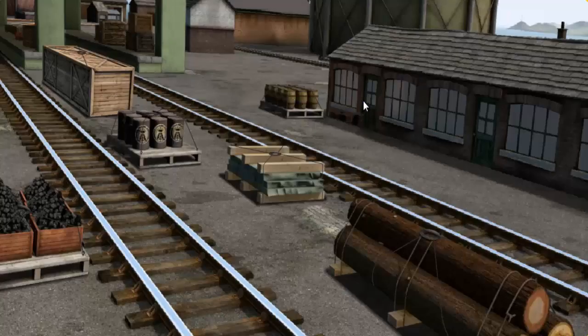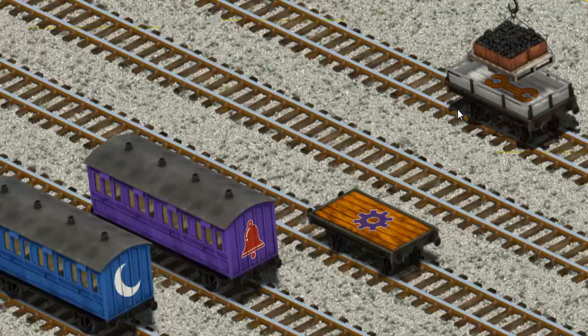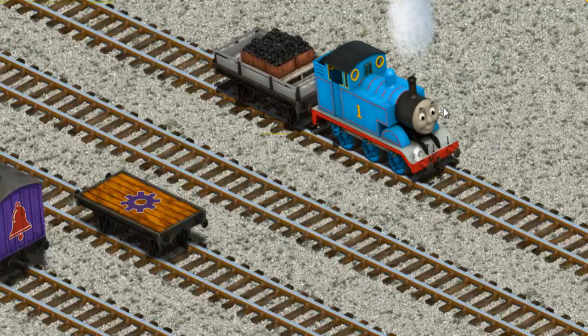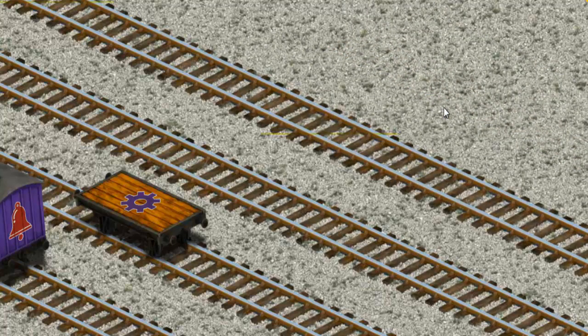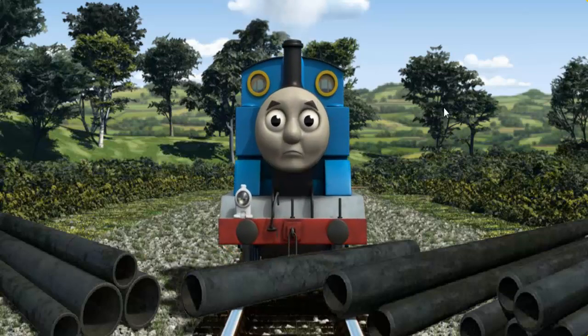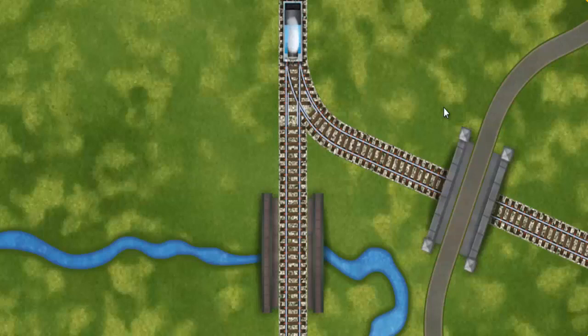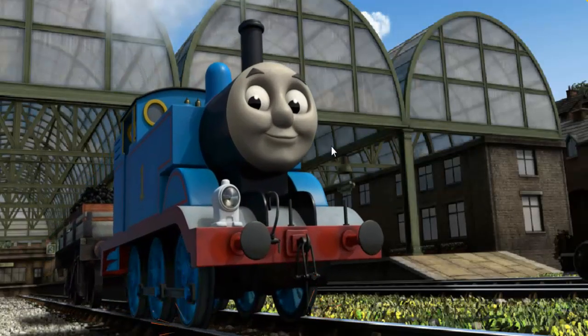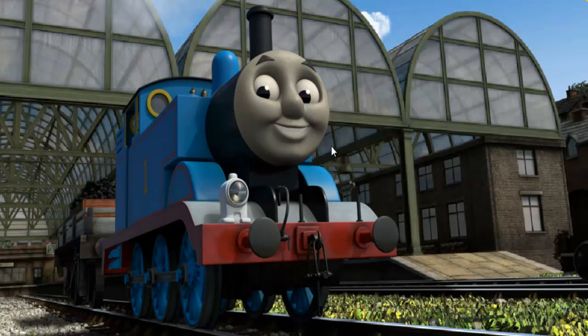It's a busy day at Brendam Docks. Thomas and his friends have many deliveries to make. Thomas must deliver the coal to Knapford Station. Show Cranky where the coal is. Now the cargo must be loaded. There you go! Suddenly, Thomas had to stop. He needed to go a different way. Show Thomas the track that goes under the road. With your help, he was right on time.